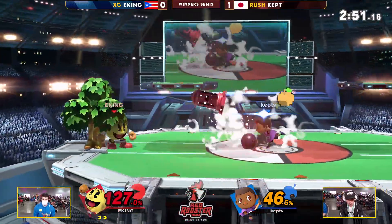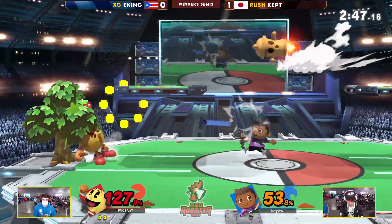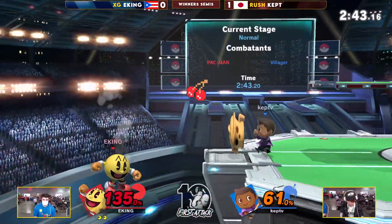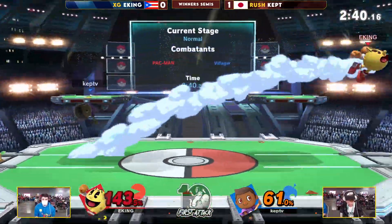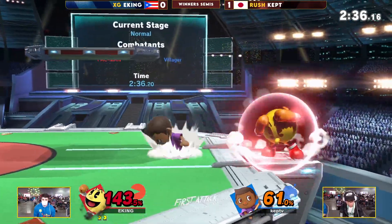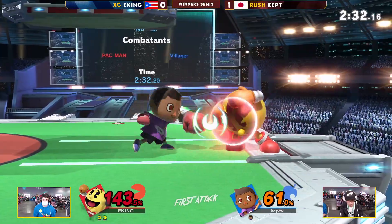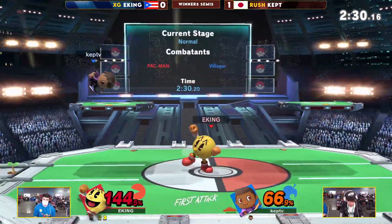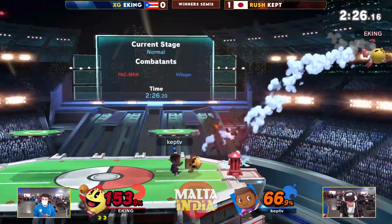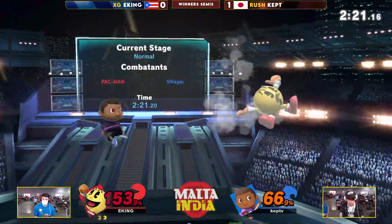What a hitbox extension there for the axe — that timber tree is bad news for sure. There is something Iking has recently been trying to do: every time there's a gyro, there's a moment where the animation's not active and he throws an aerial to knock Villager out of it, so he can fish for gyro commitments. He can use this in his favor. Not the strongest punish, but I've seen a lot better counterplay versus the gyro, which is a main staple here for Kept against Pac-Man.